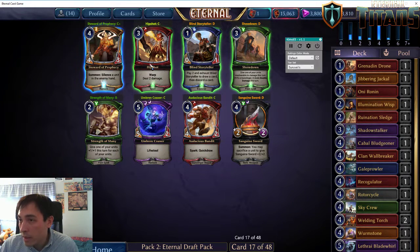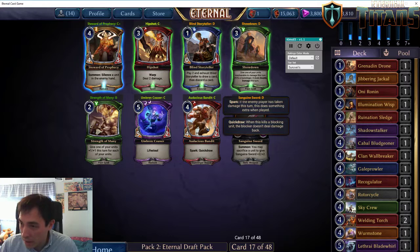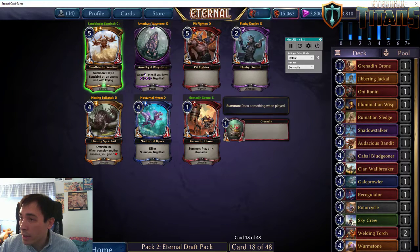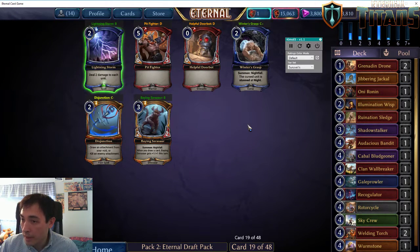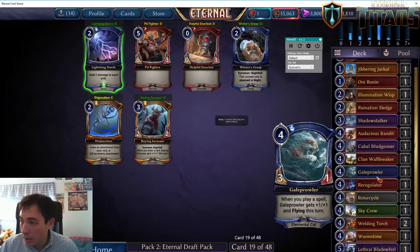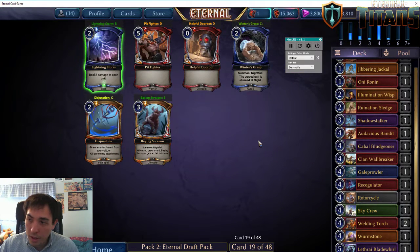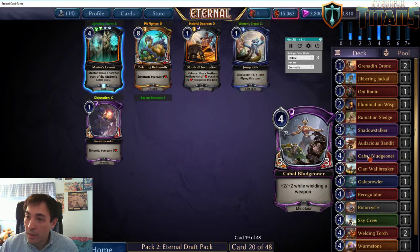Audacious Bandit is not bad. Hipshot is okay. Steward of Prophecy is not that exciting, and Umbren Chookser isn't very exciting either — Bandit is actually better than Chookser. There's another Grenadin Drone. Flash of Duelist is okay, but the Grenadins do look like they're coming toward us. Here's a pack that doesn't have anything very exciting. We are definitely in Fire — we have a lot of cards we want to play there, plus synergies with units to sacrifice. We have basically no reason to take the Primal card even if it's better, so I'm taking the card that helps make our deck.